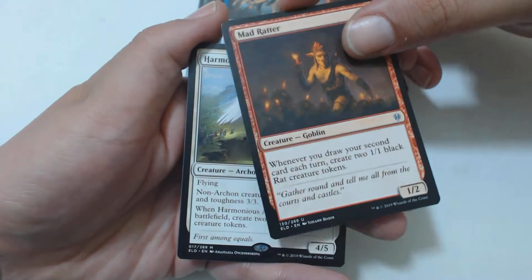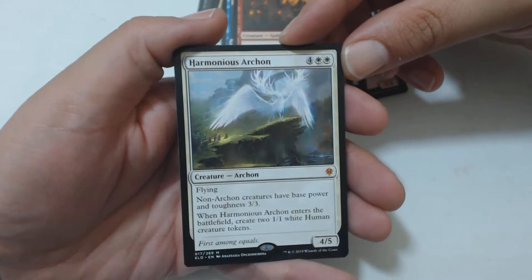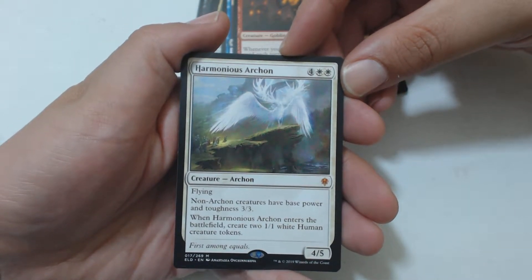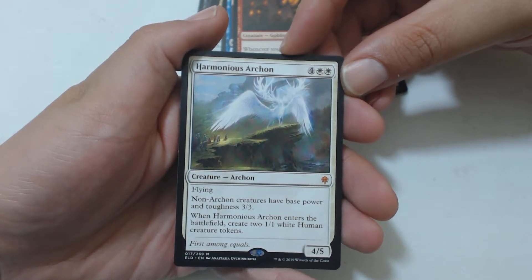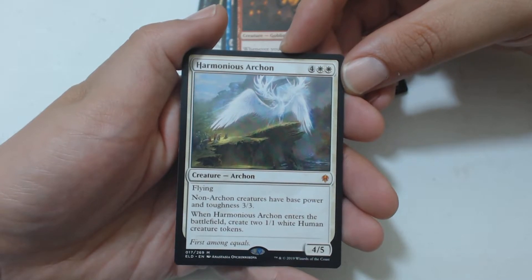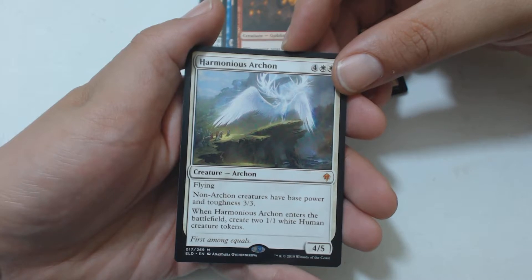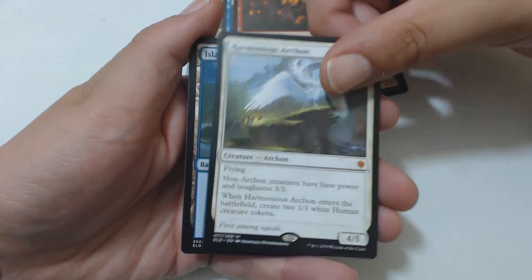I got a mythic! It's Harmonious Archon: 4 and 2 white for a 4-5 archon with flying. Non-archon creatures have base power and toughness 3-3. When this enters the battlefield, create two 1-1 white human creature tokens — which are technically 3-3, I would suppose.